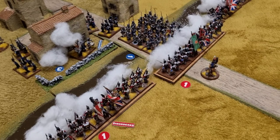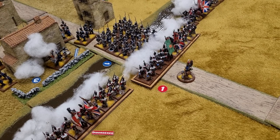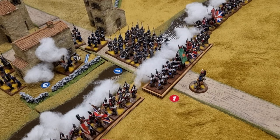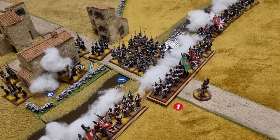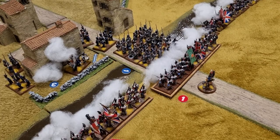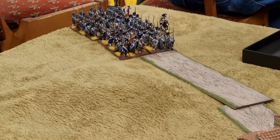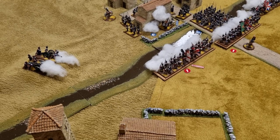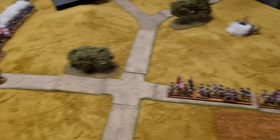The French stormed over the bridge. They caused five hits on the British but all were saved bar one. The French had no casualties in return, making it a drawn combat — the British supported on either side, the French supported by troops in the building, so two-all and a draw. Neither unit is at their stamina so the battle continues. The French reserves have turned up in the corner, only one move rolled by General Dan so they're coming up slowly. The artillery disordered the 33rd of Foot. The fighting Scots advanced up the road one more turn.